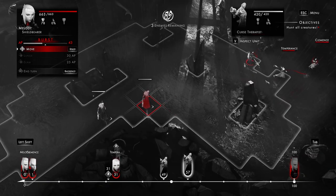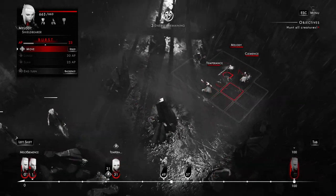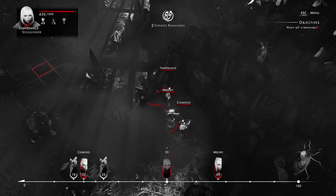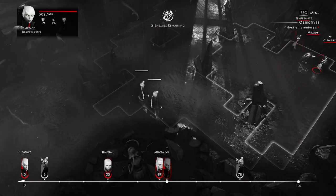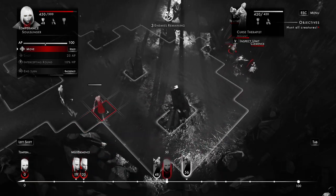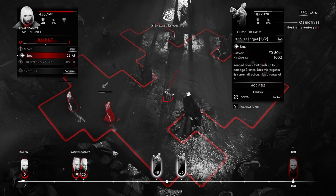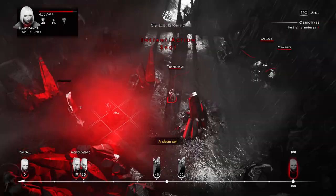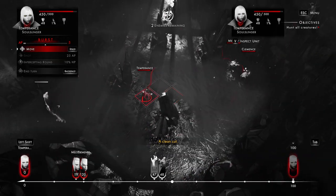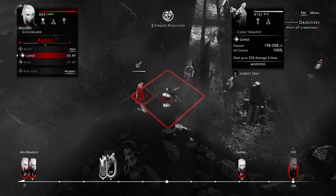We can back her up. These guys are ranged so they don't have to be right up to her. Once we've gone into the burst, we may as well use up the rest of the ability points and let them waste an action coming to me. So we can see like they really don't need to be that close to attack us. I have to assume they're close enough at this point that they can start hitting us, so why don't we just go ahead and go hard on them.